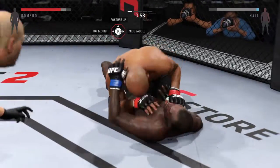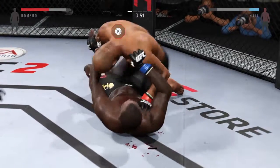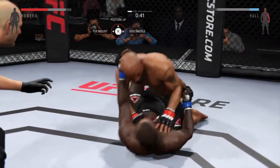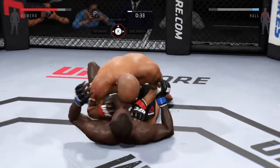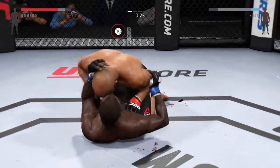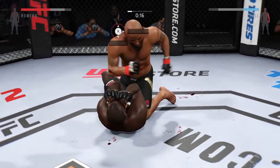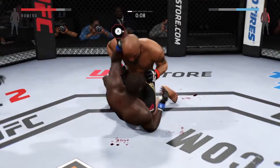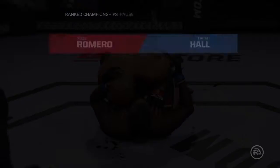Hip escape — gets out of full mount. That cut is getting worse. He's looking to stay busy on the ground. Romero's got the full mount again and he's got some time to work here. 45 seconds. He landed a right hand. Good offense from inside the half guard. 20 seconds. He postures up and delivers a big shot to the body. Nice punch by Romero. Round one complete.